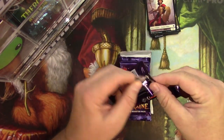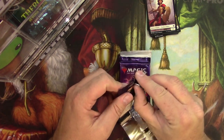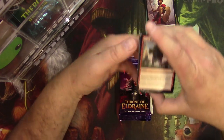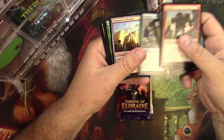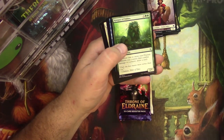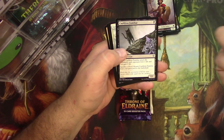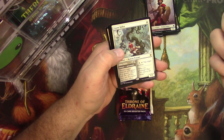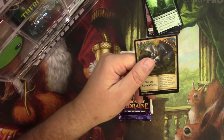Throne of Eldraine. Yeah, these packs just fall apart sometimes, and then other times they're super hard to get into. Keeper of Fables, Overwhelmed Apprentice, Cauldron Familiar — that darn cat. Giant Killer.